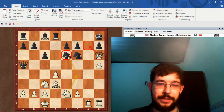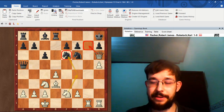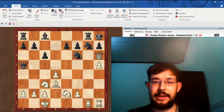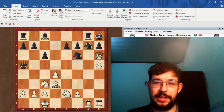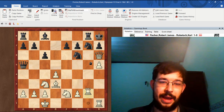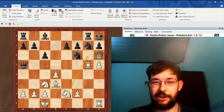So by that logic, Nf4 is a pretty easy way to destroy the defense and cash out the victory. In the game Black played Rg8. At this point there are a lot of ways for White to win — this is kind of icing on the cake. We had Rg5, Nf4, and Ng6 is also crushing by the way.